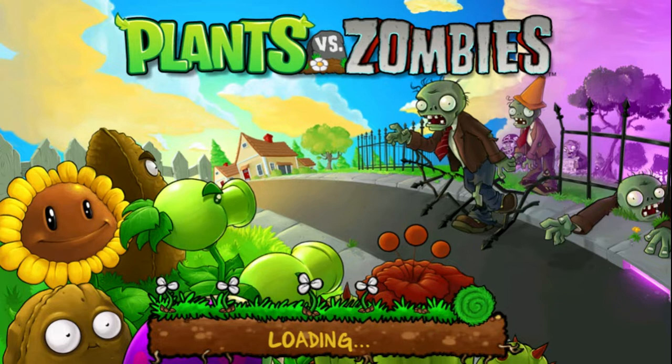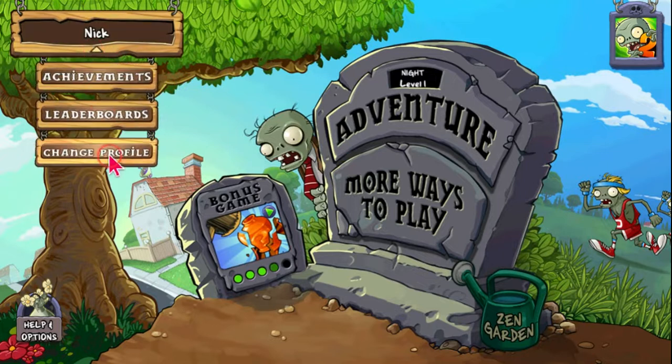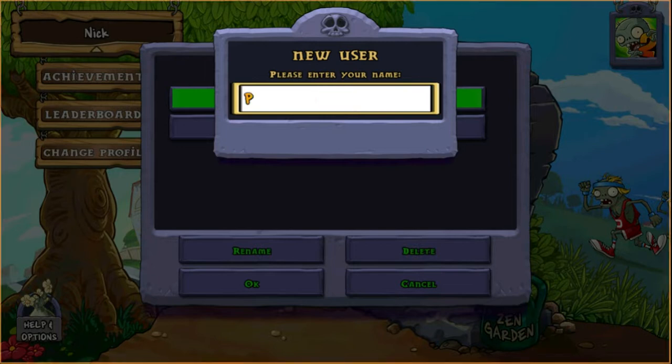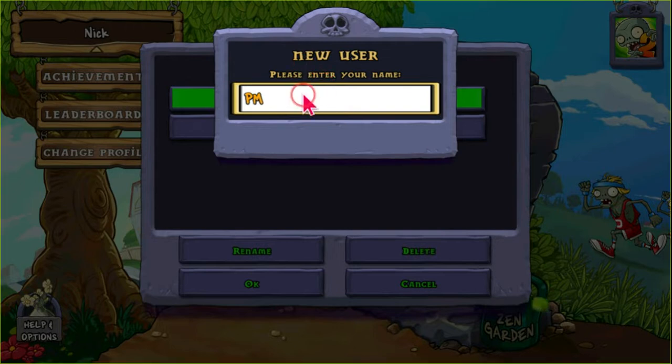Today we're going to play an old favorite of mine. The game asks me to enter my name — P-M-1-1-0 — but I guess it doesn't accept numbers, so I'll just have to go with Planet Man.